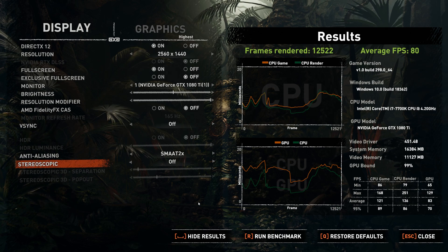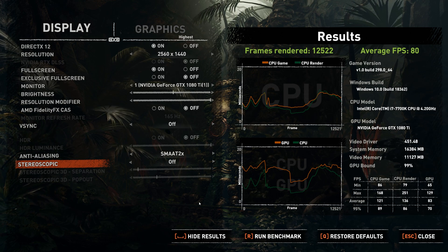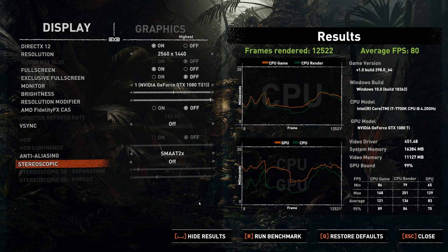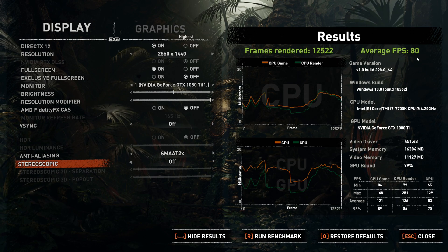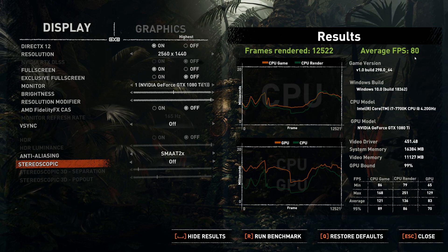So as you can see, from just adjusting those few settings — tweaking the power limit and temperature limit — we can get an extra 3 FPS on average. It's not a great deal, but it is an improvement nevertheless. This is something you can do to get a little bit more performance without actually overclocking, if that's something you're worried about. So there's 80 frames per second there, up from 77 in the previous test. However, we will do a quick overclock just to see what we can get from there.